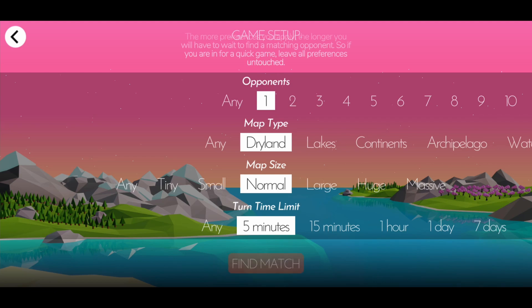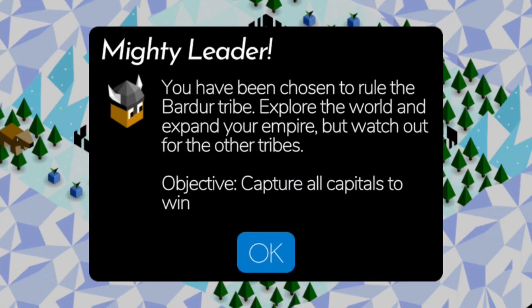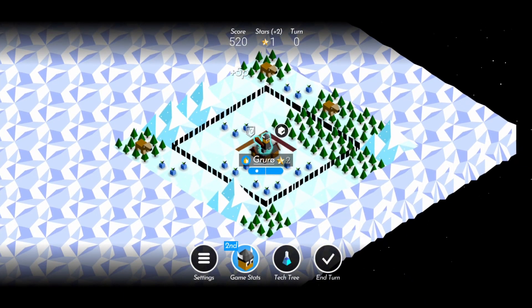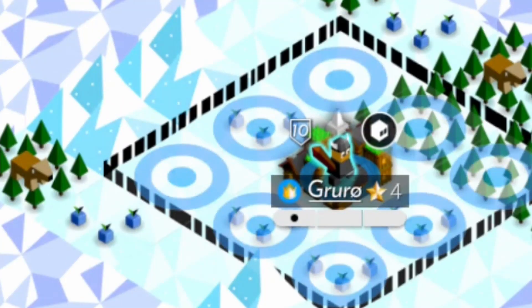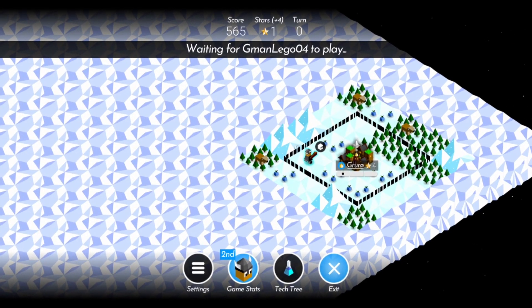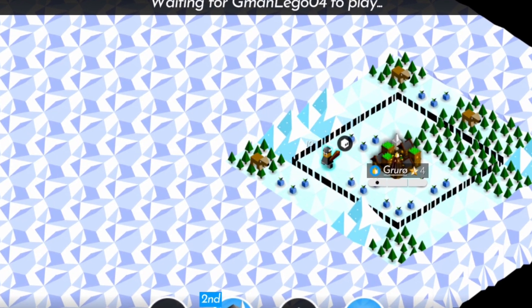Normal dry lands map. Sounds good. Feels good to be back — been a hot minute since we done one of these. Let's just level up our capital and take workshop. Just went ahead and took barter. Can't really go wrong. I need the handicap because it's been so long.